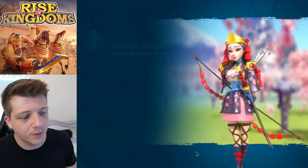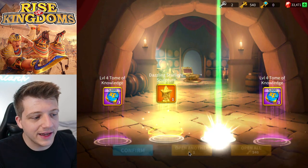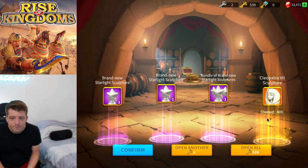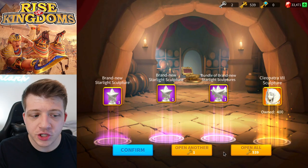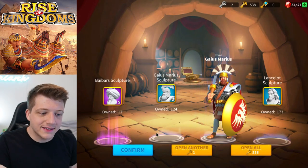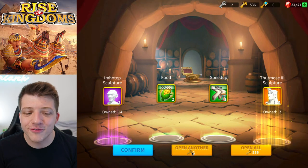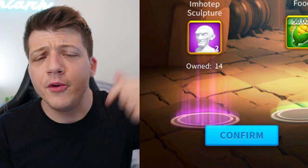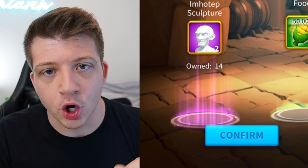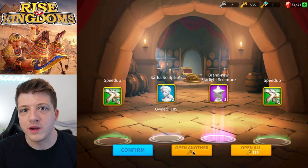We're flying through these gold keys. There's Tomo again — no one cares, go home. Cleopatra? I have 400 of her already! There's Gaius — get out of here. We're getting gold stars now. There's our first two Thutmose sculpture drop! Comment below how many Thutmose sculptures you think I'm going to get from the 555 gold keys. Personally I think I'm going to get trolled — maybe around 25.